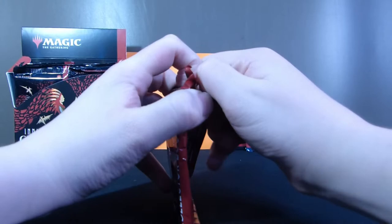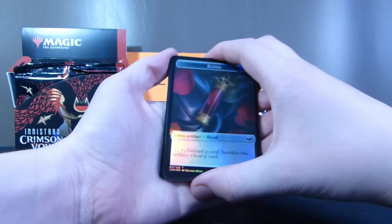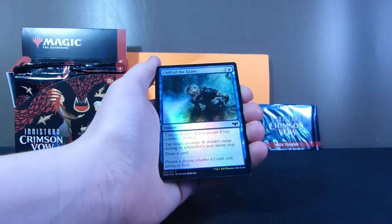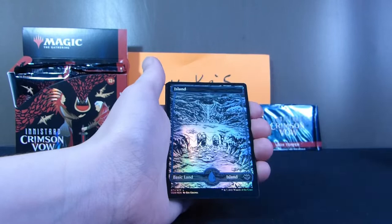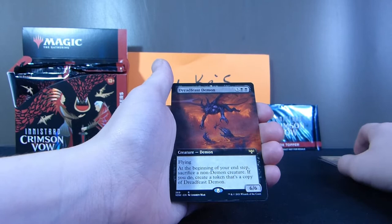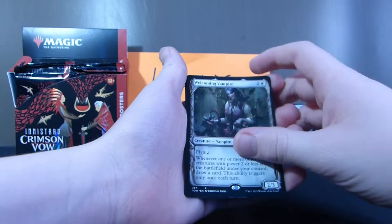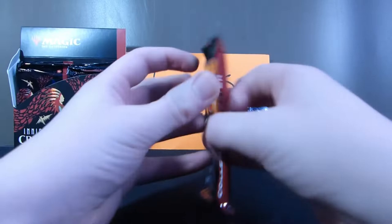We're gonna start off the first pack and see what we get. We got a Shiny Blood Token artifact, Wolf Strike Shiny, Sanctify Shiny, Chill of the Grave, End of Festivities, Heroes Downfall, Bloodsworn Squire, a Basic Island, a Change of Fortune, a Sinister Waltz, Dreadfeast Demon, Bloodcrazed Socialite, Mysterious Bloodlines, a Welcoming Vampire, Bajarian Guest, and Dominating Vampire. On to the next pack.